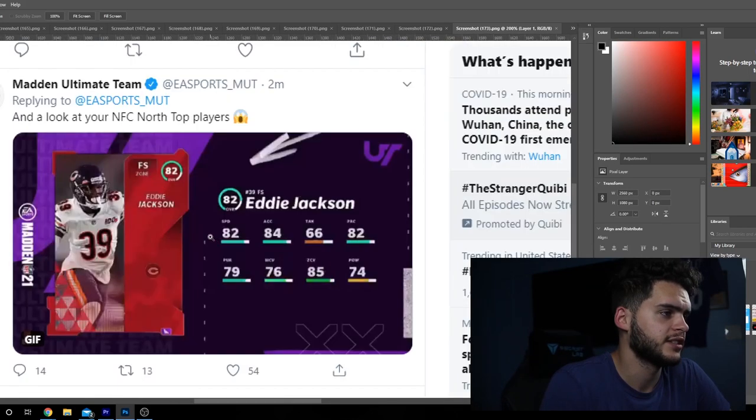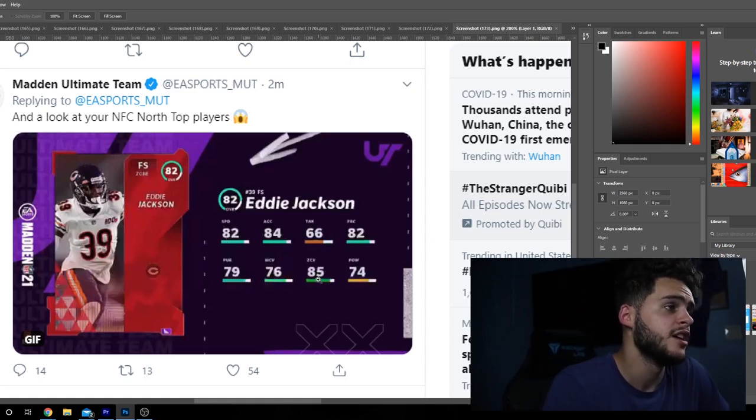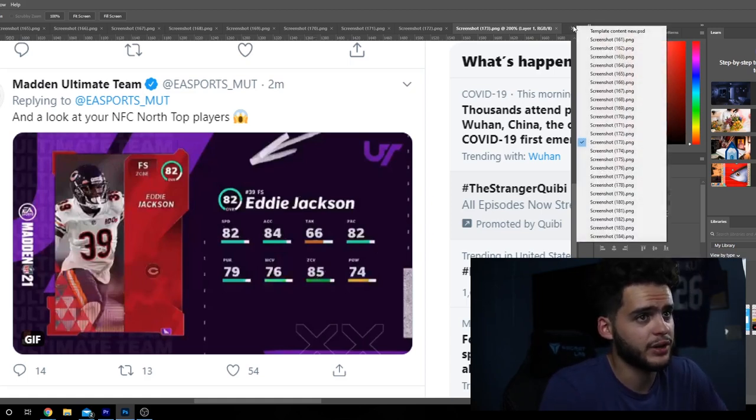Next we got Eddie Jackson, free safety for the Chicago Bears — 82 speed, 84 accel, 66 tackle, 82 play rec, 79 pursuit, 76 man, 85 zone. I do like that he's faster this year. Last year they gave him 79 speed and that was too slow. At 82 speed with good zone, you can power him up and potentially get lockdown maxed out, up to 89 overall zone. You can even get the zone threshold — kind of like an Earl Thomas, but hopefully a bit faster.